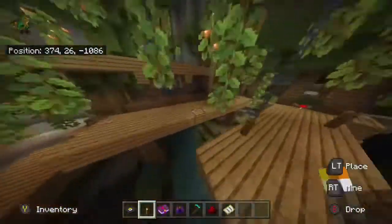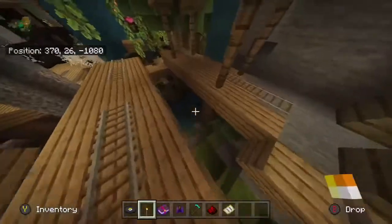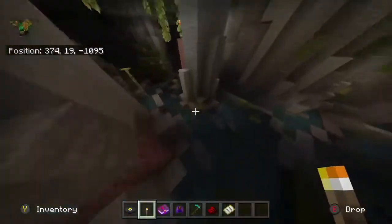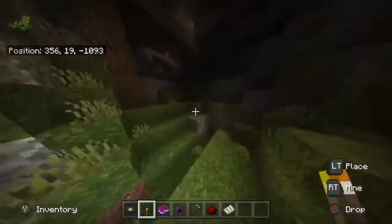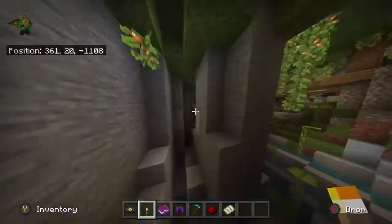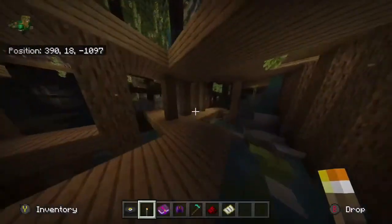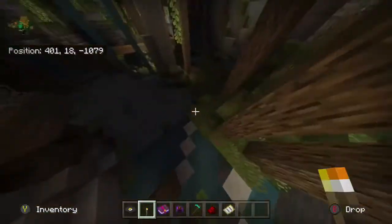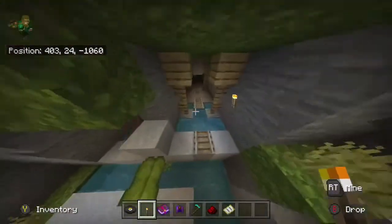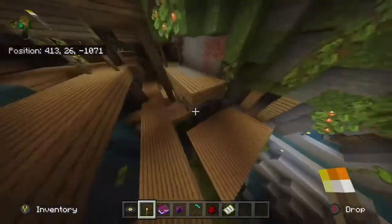This mineshaft just kind of goes on, and there's a super big ravine somewhere in this cave system that goes all the way down basically to bedrock — it's super deep. It's kind of easy to get lost in here with how dark it is, so bring lots of torches if you're doing this in survival. There's also a slime chunk — I can basically guarantee slimes will spawn in certain parts of this because I've seen them during my playthrough.